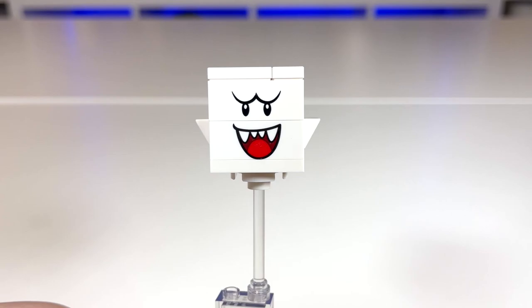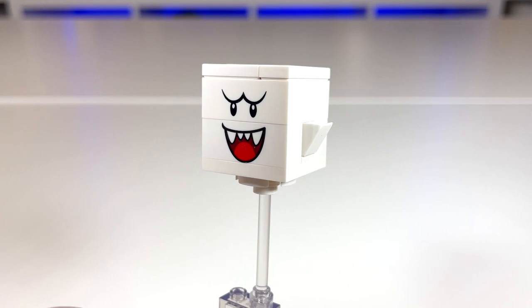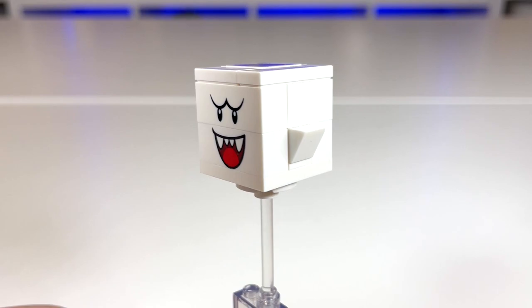Next we have Boo. I think this looks just so cute — Boo is one of my favorite characters, so it's really cool to get another version in LEGO form. The first time we saw Boo was in the Bowser's Castle set from the first wave of LEGO Super Mario. However, this one is connected on the bottom, whereas that one had a little hook on one of the sides to attach himself onto one of the pillars.